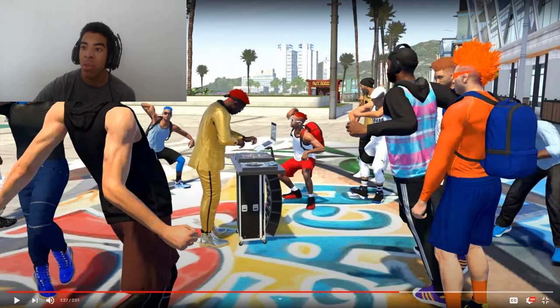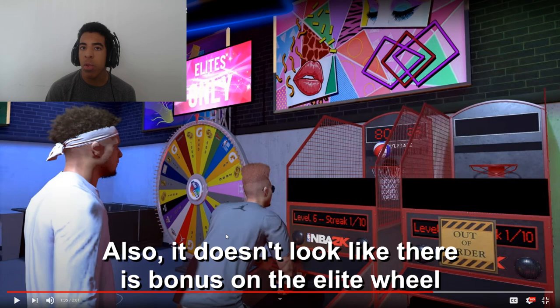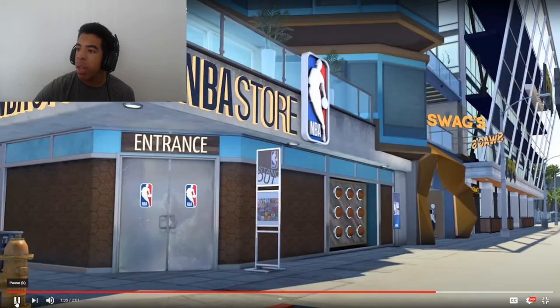This Kobe mural looks fire — it says 'KB,' 'We love KB,' 'A24,' and 'Kobe.' Pretty fire thing they put into the game. They have an arcade kind of like the 2K Zone in NBA 2K18, and the elite wheel is in there. They added the little mini game from Big Top where you shoot the balls into the hoop. And there's the NBA store right next to Swag's with a fire entrance — two doors that say NBA.